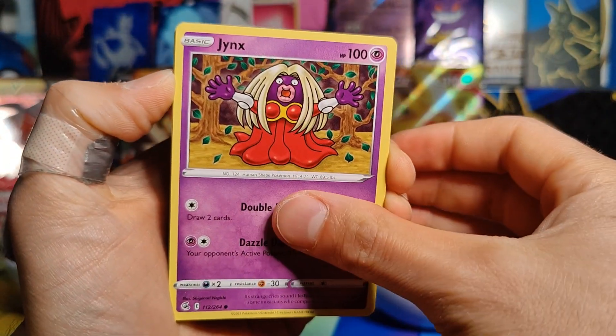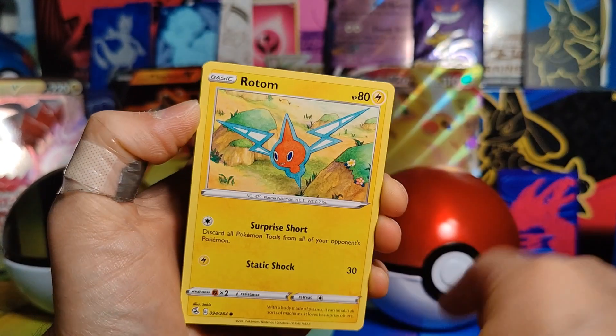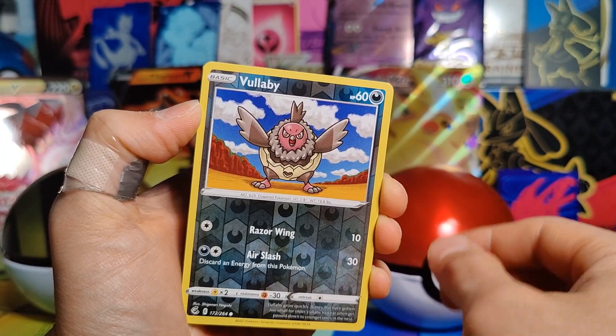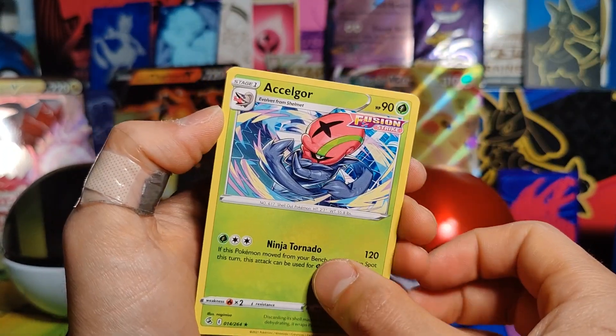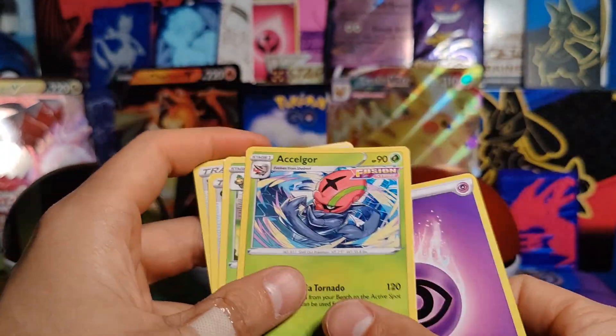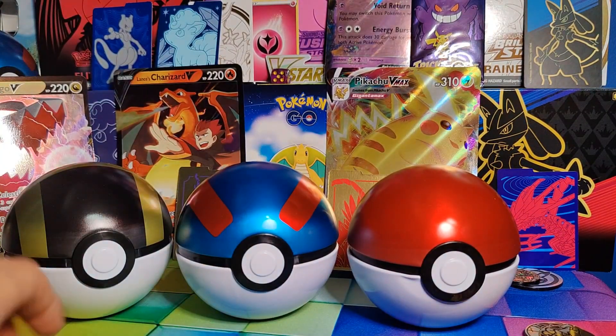Fusion Strike: Jynx, Mantine, Grubbin, Rotom, Smeargle, Reverse Holo Volbeat, and sure enough, another Rare — Acelgor. Energy, Swadloon, Cram-O-Matic, and Skater's Park. So definitely a bummer — out of those two sets, three packs apiece, we got nothing.